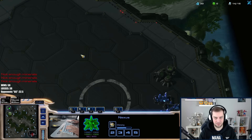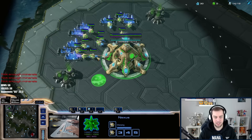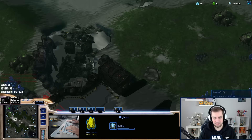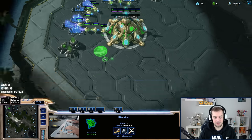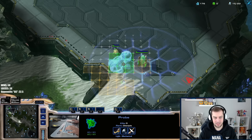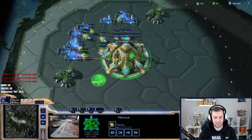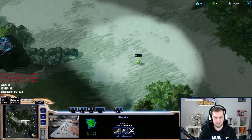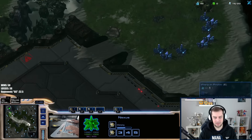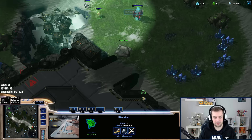That makes the games more difficult for me because I can't go up to the high ground. I can try shooting from the low ground to the high ground with some vision — maybe making an adept is the play. Let's see what's going to happen here. I do believe he's going to make a full wall-off. Let's send a second probe — he's waiting, and that's fine.